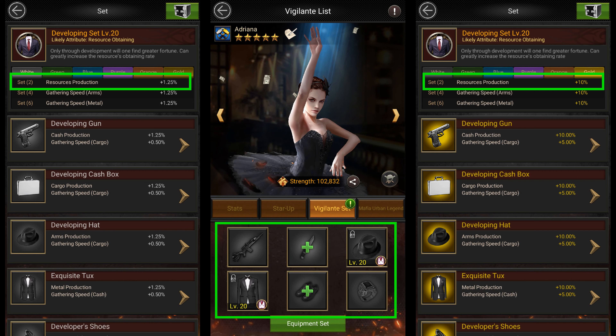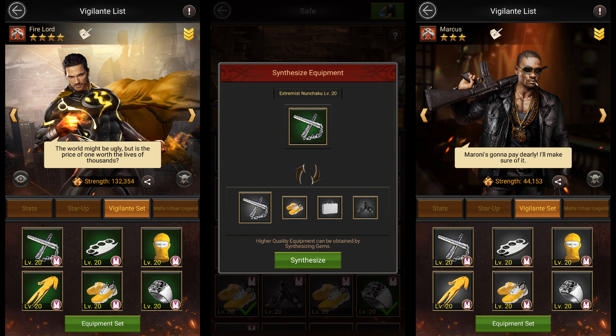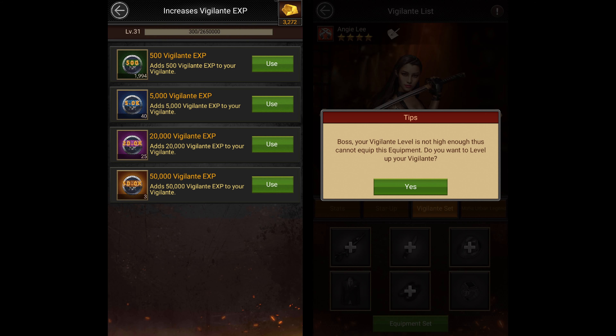This is one of the best ways of increasing your resource production buffs. Since I'm already trying to upgrade my extremist set using developing pieces, I put them on my vigilantes whenever I make them to get extra resource production. And when I have enough developing pieces to upgrade the extremist set, I unequip them from my vigilantes and use them to upgrade the set. That's how I use my developing set equipment. The only problem is that you need to get your vigilantes to level 20 before you can equip them with the developing set, and this is usually a challenge for a lot of players.